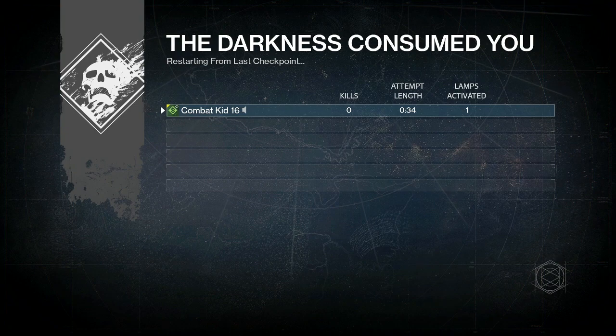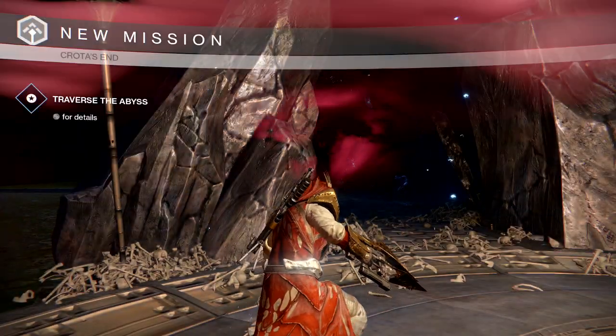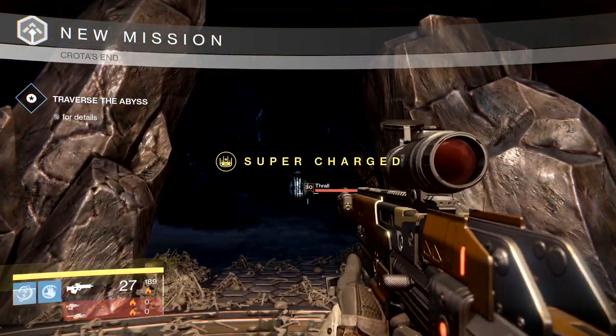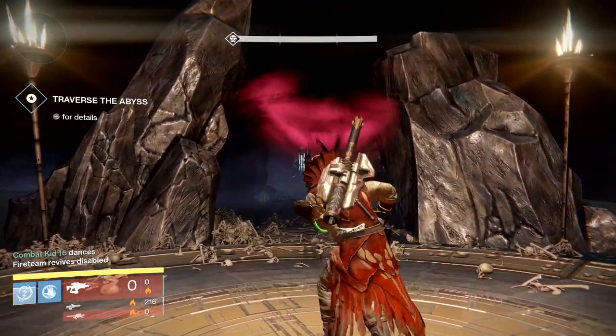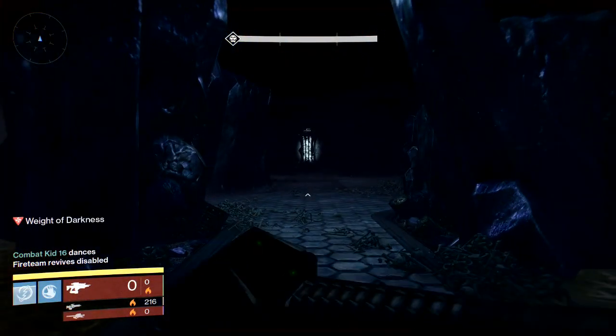Hey, what's up guys, my name is Shunaka. Welcome back to more Destiny Dark Below DLC glitches. Today I'm gonna show you how to pass the lamp maze solo by doing the glitch — jumping from the second lamp all the way to the 11th lamp of the map.